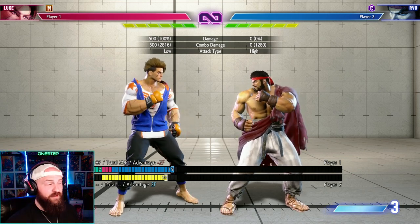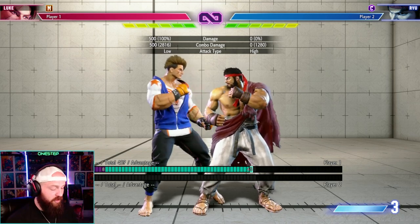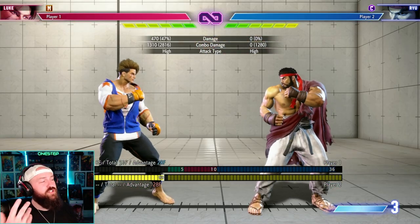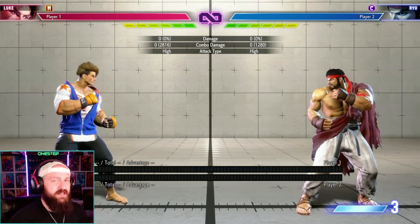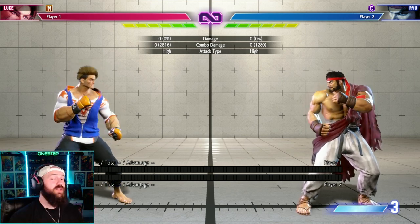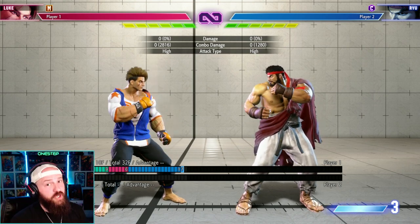To clarify: a standard Drive Rush to close distance costs one bar. Rush Canceling a cancelable move into Drive Rush costs three bars. It can be useful late in a round when you don't mind going into burnout for the extra damage from the combo extension. However, I wouldn't recommend it too often. Players like Luke, Ken, and Marisa tend to Rush Cancel a lot and end up in burnout quickly, which is bad for you.